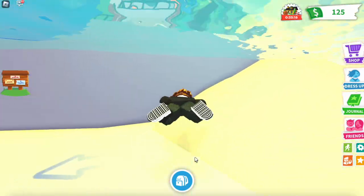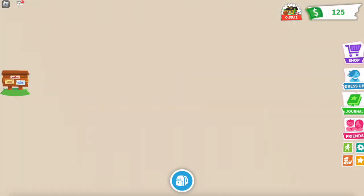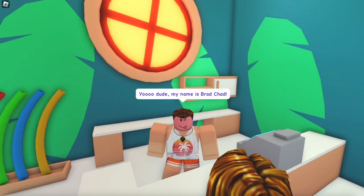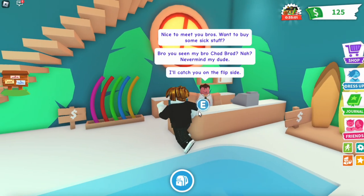We're going to enter this area through these doors. Let's talk to Brad right here — 'Yo dude, my name is Brad Chad, nice to meet you bro. You want to buy some sick stuff?' Just interact with him and you'll see different purchase options.